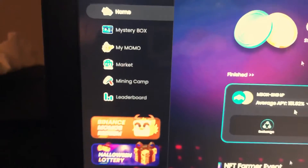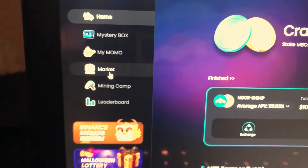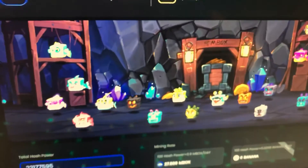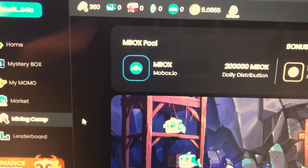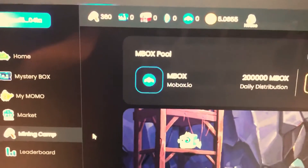Let's go over to the mining camp. This is the market where you can buy and sell your momos, and once you buy them you stick them into the mining camp and then they mine Mobox for you. You can see I have a hash power of 360 right there.